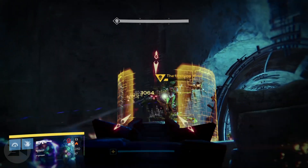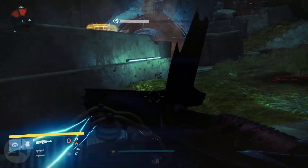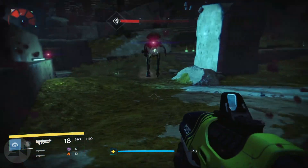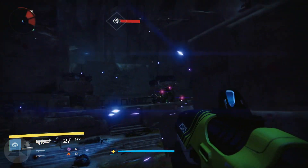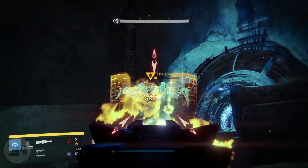I released a video about the fastest way to get faction reputation a while back. A lot of people disagreed with my methods and informed me that running strikes is the fastest way to gain reputation for vanguard and your faction. So I decided to put it to the test — I played strikes for one hour and did the earth VIP mission patrol grind for one hour.